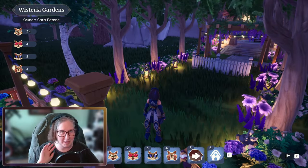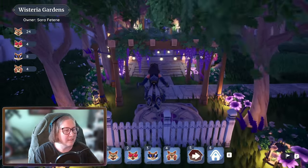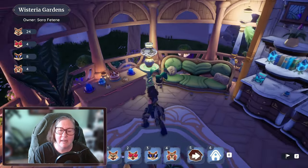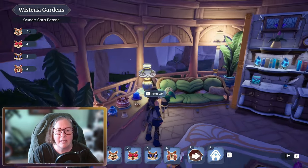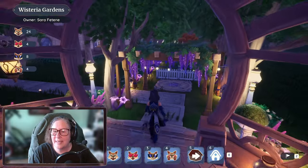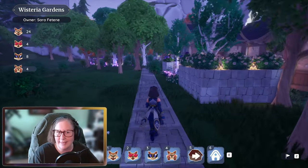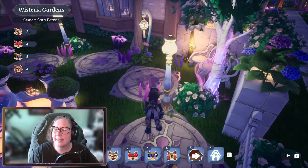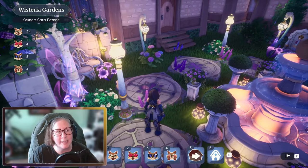I'm scared to look inside because my house is like nothing like this - my house is empty. Oh wow, this is so pretty. She's got the lighting back there and these blue candles. Wow! Look at the little moss, and I love the wisteria - I love the pergola. Look at this, wow! All the lanterns - she must have hit her limit for everything.